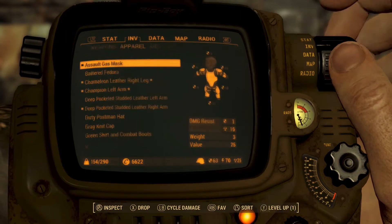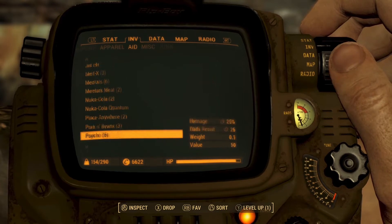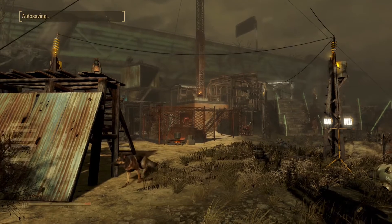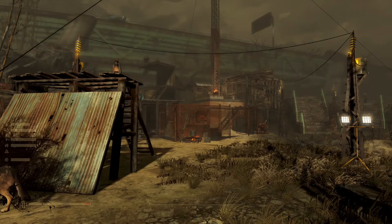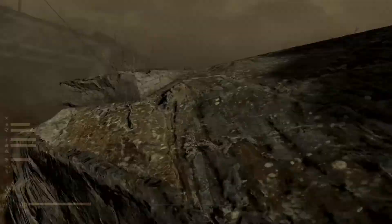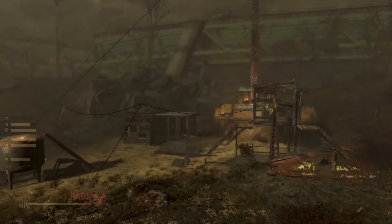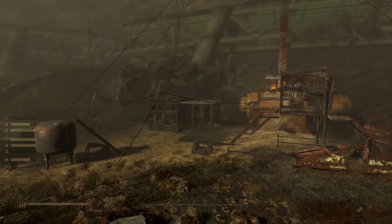This is the first settlement we built in this playthrough, so it's pretty appropriate that we're tearing it down and doing something new. Most of the point of this playthrough was to learn Sim Settlements and watch the settlements grow on their own, live in them, and make a character based on the randomness of what plots get built. This is an even better way to do it — we're going to build a whole city. We took some Rad-X and right away they're tearing everything down, including that pesky stuff that was floating in the air.